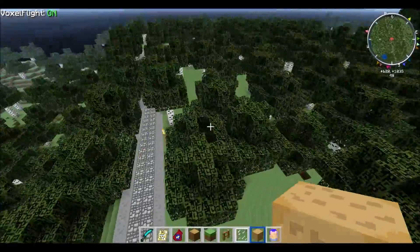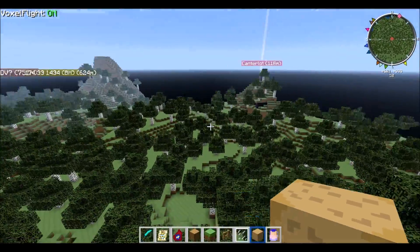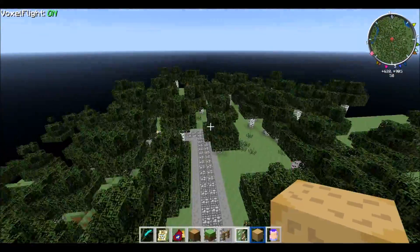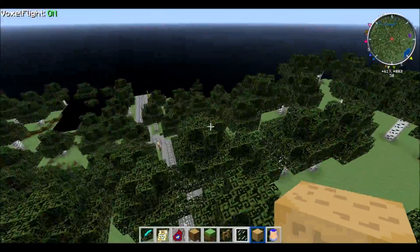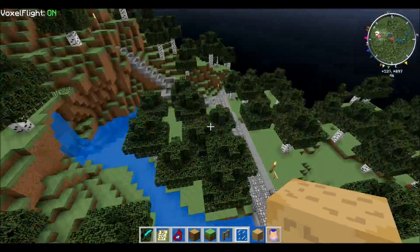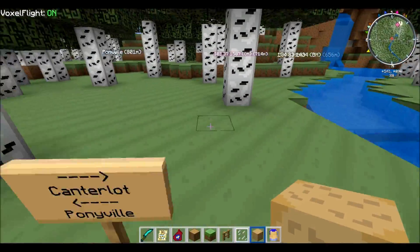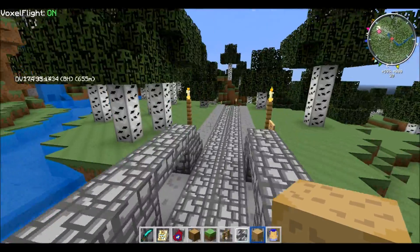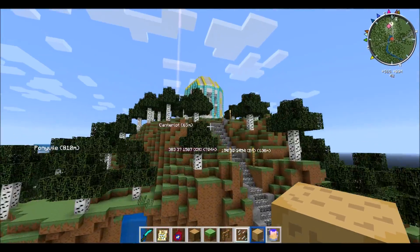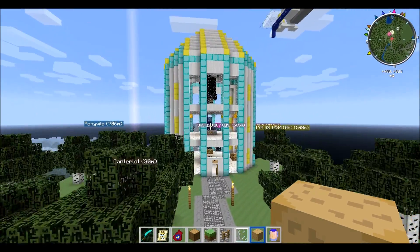Probably shouldn't have my view distance set so high that everything comes off as shadows in the distance. If you remember, Canterlot was pretty far away. But they added these woods recently, or at least since I picked up the update. Here we have the route from Canterlot to Ponyville, and the same over there. We also have the Canterlot Observatory, which I'm sure you remember from the last video.